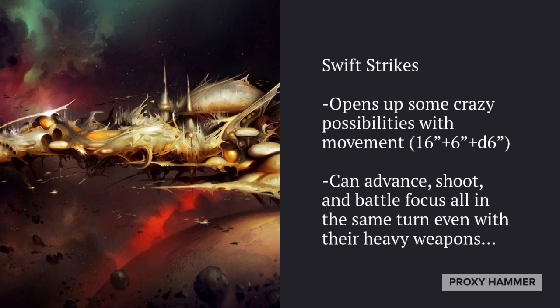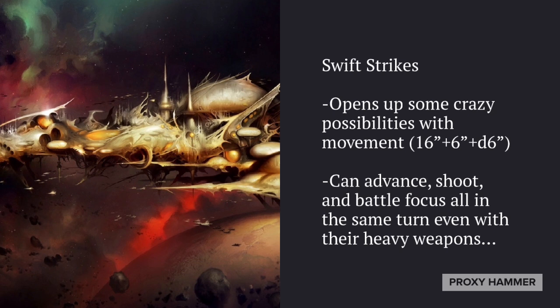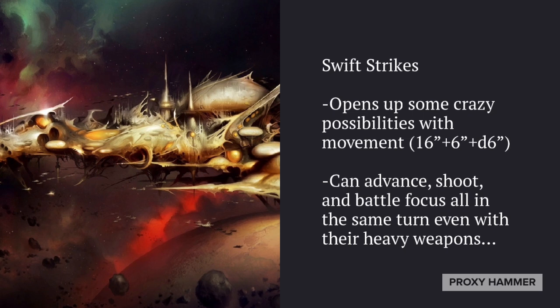Swift Strikes is one of the stronger list types right now, especially with Shroudrunners. They can get movement 16 inches, advance 6 inches, then Battle Focus another D6 on top of that — basically allowing them to be in the enemy deployment zone whenever they want. Even if your opponent is hiding behind obscuring terrain, you'll often have enough movement to reach, shoot, and score on objectives simultaneously.